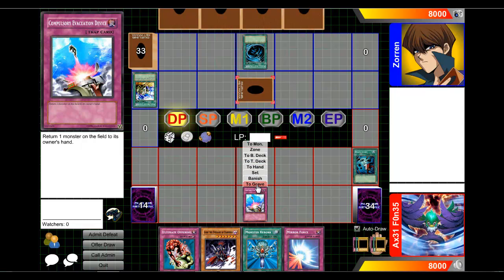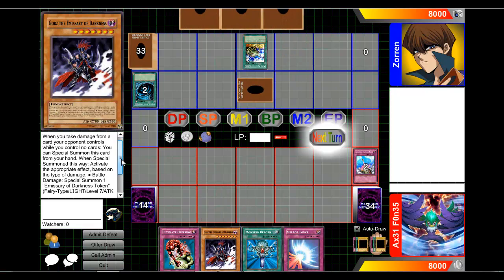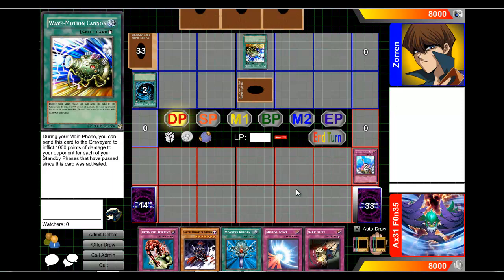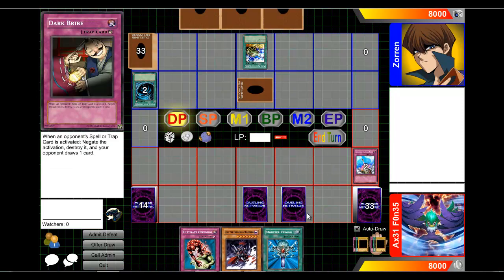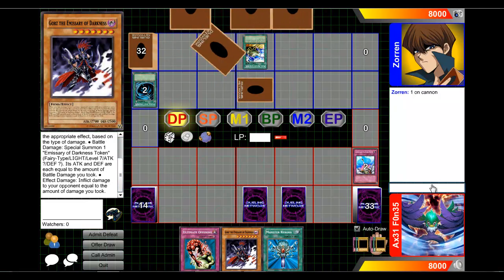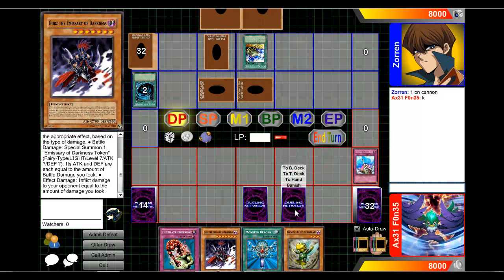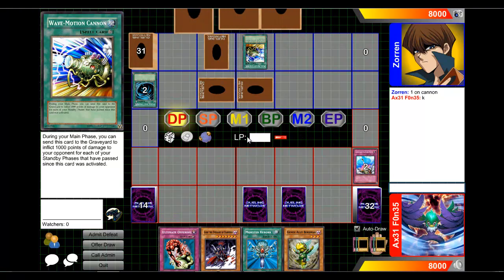I don't want him establishing a field if this is a burn deck. Okay, another wave motion cannon. So I'm going to keep Gorz in hand. I'm just going to set this, set that, and end my turn. I'm keeping Gorz because of its effect with effect damage. Just playing it safe. I'm just going to end turn — I'm waiting for that wave motion cannon to get up.